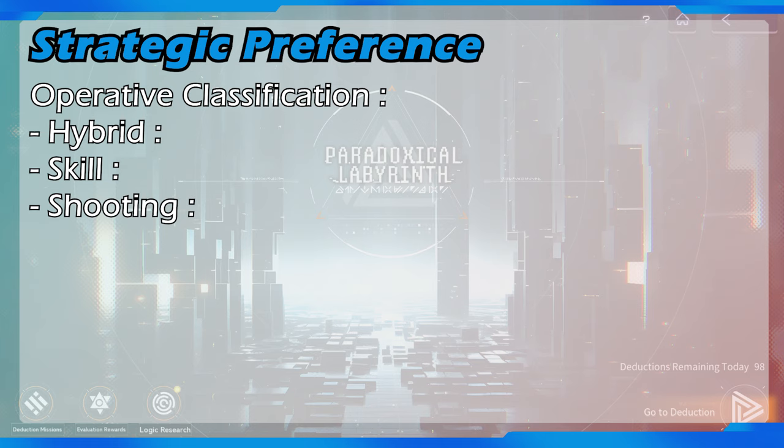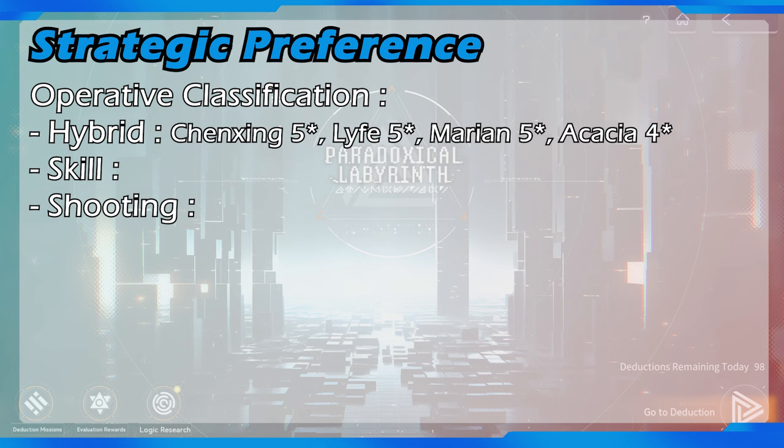The operatives classified as hybrid damage dealers are Chen Xing, Arterial Cloud, Lifer Wild Hunt, Marian Swift, and Acacia Redacted. Chen Xing, Arterial Cloud, and Lifer Wild Hunt have shooting damage and skill damage contributing almost 50-50 to their total sustained DPS. While Marian Swift and Acacia Redacted's skill damage may contribute lower than 30% of total sustained DPS, their skill damage is still worth investing in when choosing buffs.